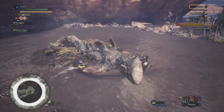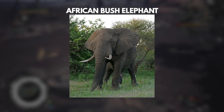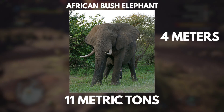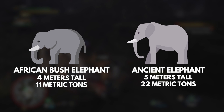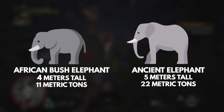For land animals or monsters, there's an upper size limit. The largest animal walking the earth today is the African bush elephant, and the largest ever recorded was almost 4 meters at the shoulder and tipped the scales at 11 metric tons. It's possible ancient elephants grew even larger, up to 5 meters and 22 metric tons, which would make them the biggest mammals ever.